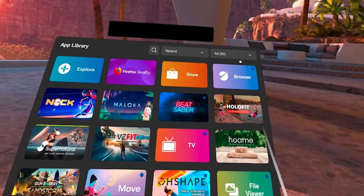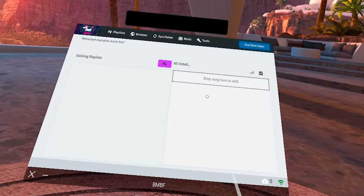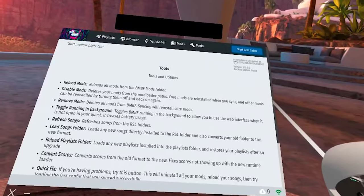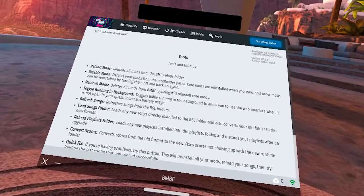Now we need to go into BMBF. Go to Unknown Sources, BMBF, then go to Tools, and right here where it says accessible via browser at HTTP — you need to type everything from the H to the slash into your browser, and make sure you type it exactly as it is. This part is really important. The webpage is extremely picky, so if you get one number or letter off, it will not work. You also have to be on the same network with your headset and your computer when trying to access this webpage.